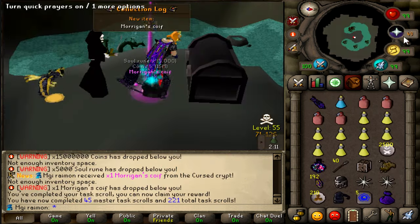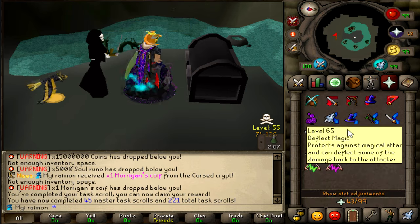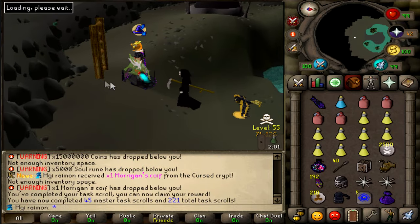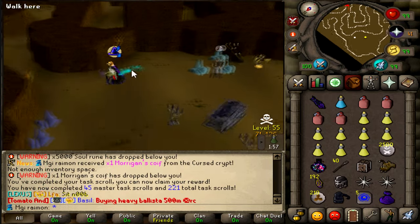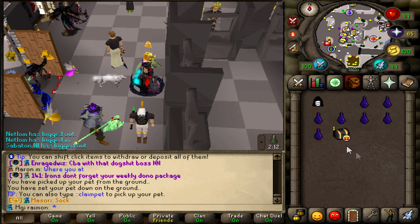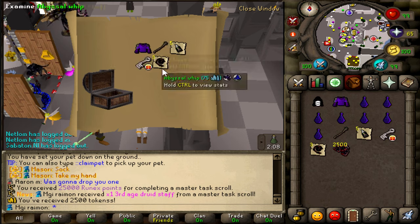This should be chest number 4. Master Task Completed — I got a Collection Log from that Morrigan Coif. Yeah, there it is. You completed your Master Task Crawl, you can now claim your reward. You have now completed 45 Master Tasks. Let's go right to the bank real quick. Master Task Completed — claim that. And it's an event version because of the current event. Third Age Druid Staff. Beautiful.